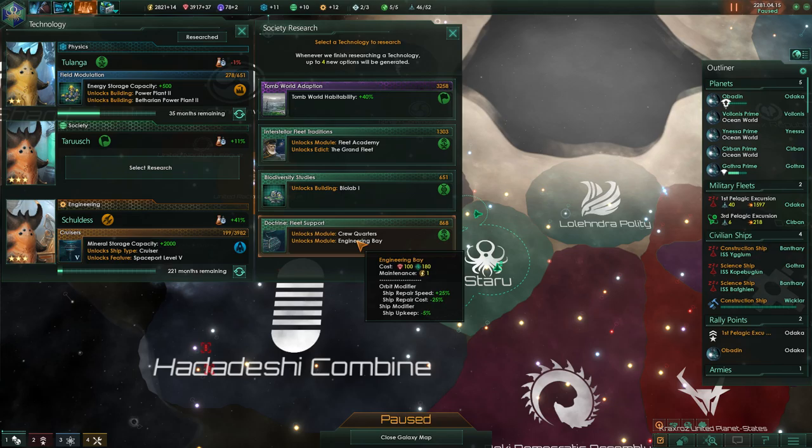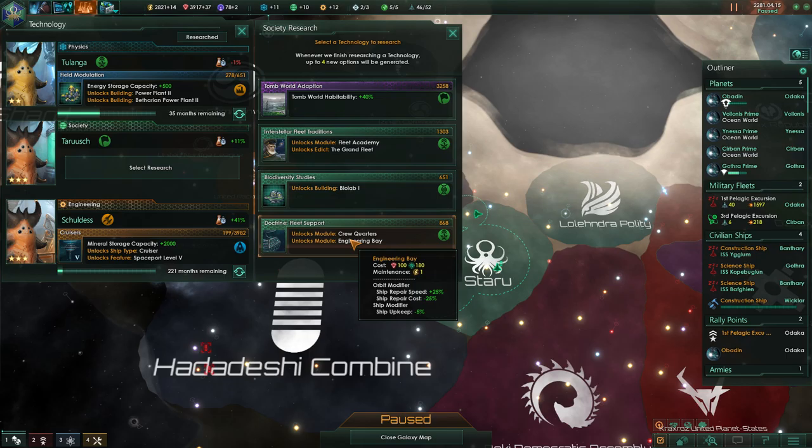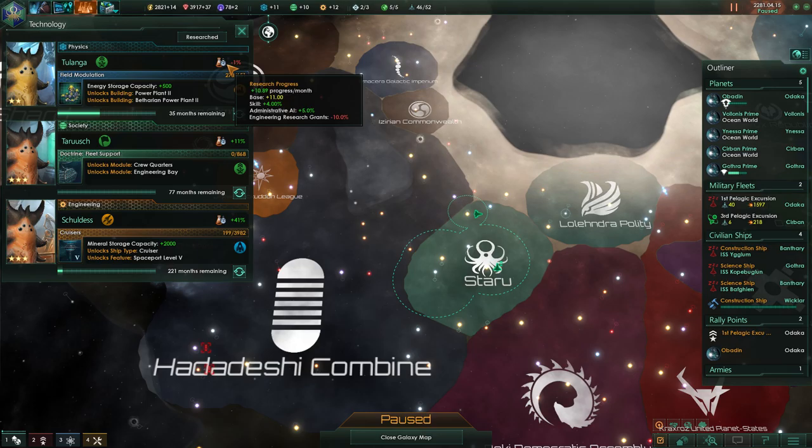Biolab 1 for additional society research. Doctrine — Fleet Support. So this is going to be better for our fleet: upkeep minus 10, repair speed plus 25, repair cost minus 25, and upkeep minus 5. Or I can just get a biolab going. Let's save some money here — let's do this one.